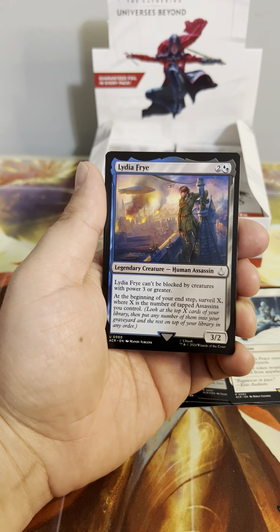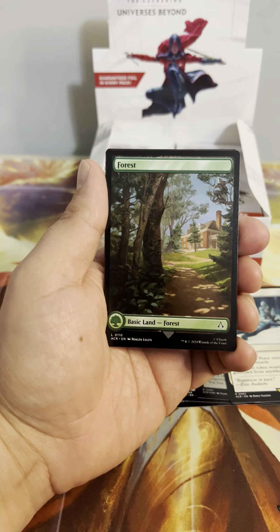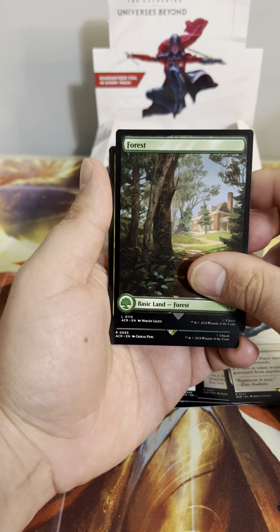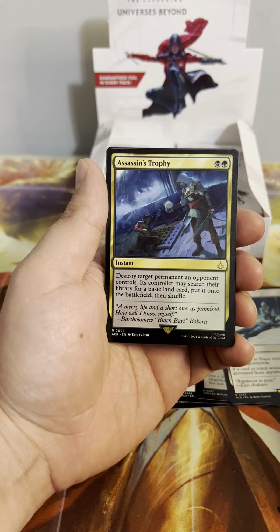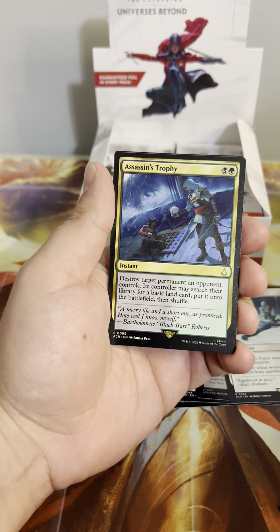Slicer! That's the Transformer card that does basically the same thing. Hemlock Vial, Lydia Fry, Hunter's Bow, full art Forest, and a reprint of Assassin's Trophy — that's a good card, good print too. It's a nice reprint.